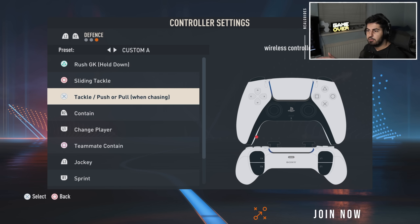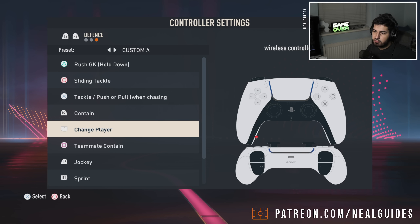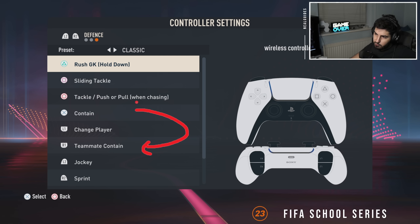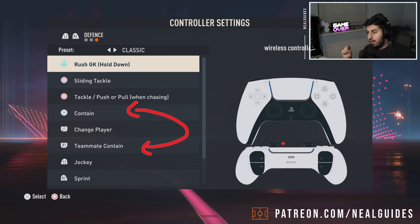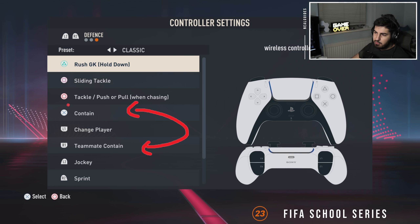The reason why pros don't change is the same with controls. In my opinion, general rule of thumb: use custom and swap teammate contain to the X button. If there's just one thing I would change, swap teammate contain to X. Now if you're an elite player, do this. If you're new to the game, I would recommend leaving it as default.